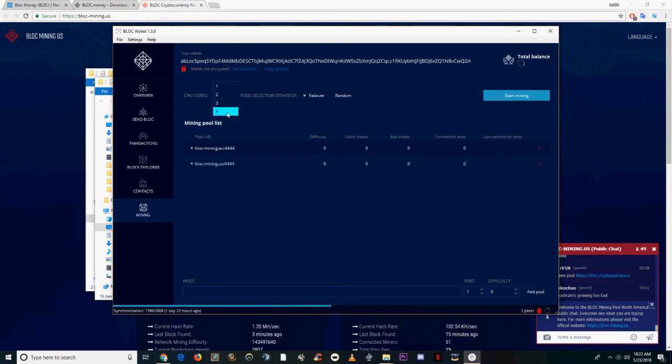This only has CPU mining built in, so go ahead and change the number of cores you want to use. Delete the European port if you're an American miner, then go ahead and start mining. You should see your hash rate come up right away.